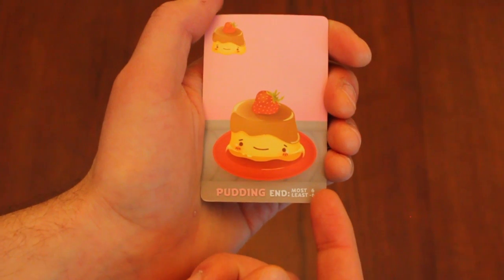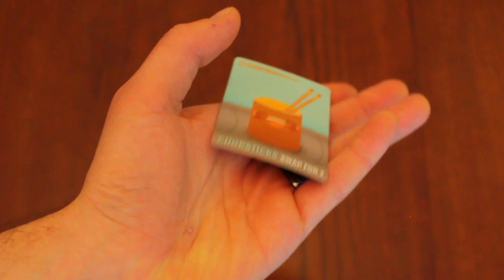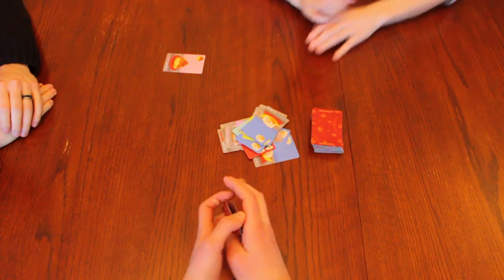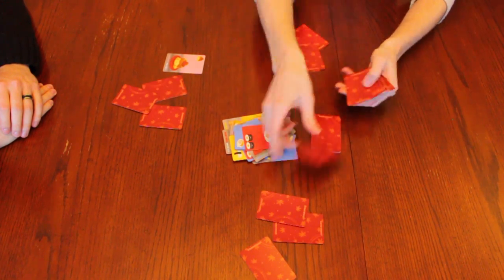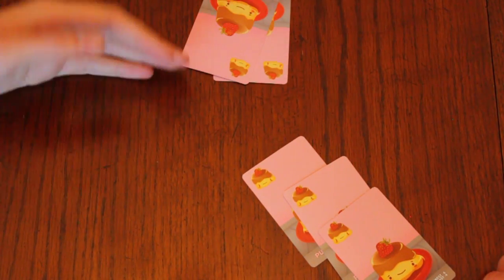Pudding cards are special — you do not score them until the end of the last round. After a round ends and you've added up your points, move all face-up cards to the discard and deal a new hand for the next round. The exception is that pudding remains on the table until the end of the game. The player with the most pudding at the end of the game earns 6 points, split evenly among tied players, ignoring the remainder. The player with the least pudding — which could mean no pudding at all — loses 6 points, split evenly among tied players, ignoring the remainder.